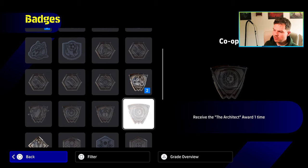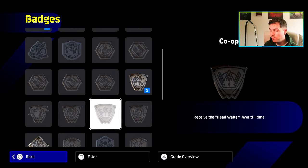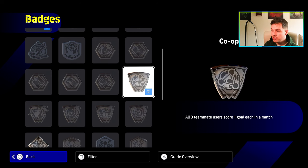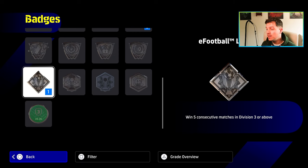There are also about five badges for co-op: assist 10 goals, receive the Deadeye Delivery Award once, Head Waiter Award once, Architect Award once, and have all three teammates score one goal each in a match. Then there's My League and eFootball League. I think the eFootball League badges are going to be the new Division 1 — the biggest flex — and that's what people will be looking at.